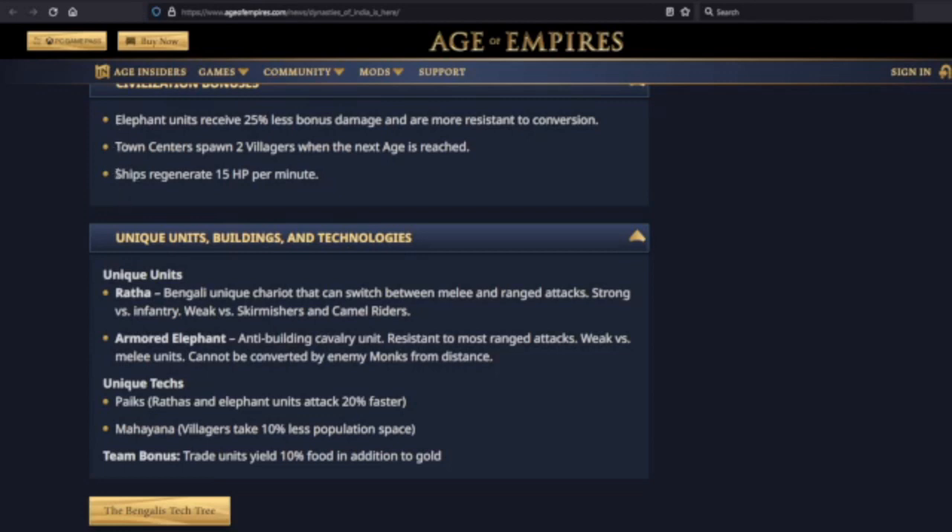Ships regenerate 15 HP per minute. I think this is a really cool bonus for something like Nomad where you're fighting with just one or two ships and trying to do what you can. This sort of bonus could be really nice. It's also useful in a late-game situation with big hordes of damaged ships. I don't think it makes them a naval powerhouse, but there's some potential there.